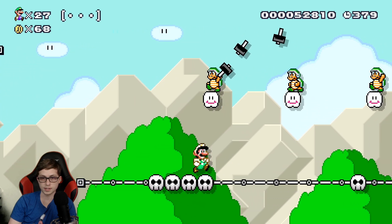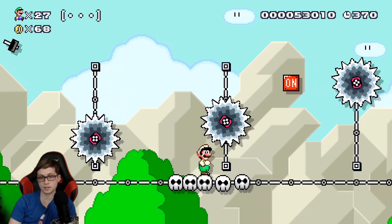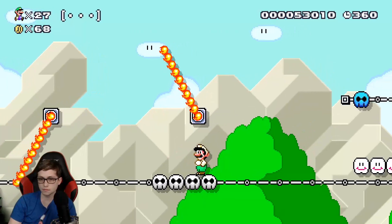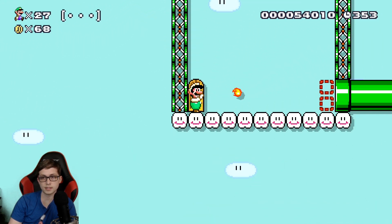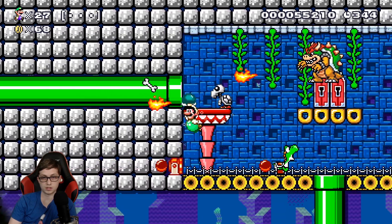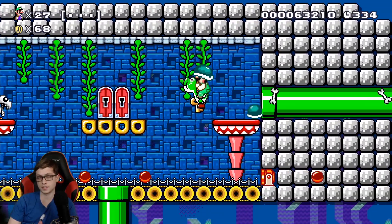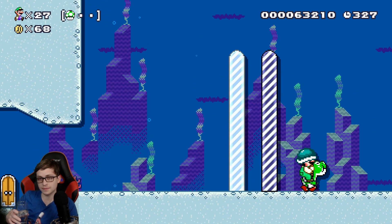We got rid of that spring, so now I can spin jump. I actually would like to have gotten rid of that. Hopefully I need to hit that. What's going on in this level? No clue what's going on anymore. That's the end. There's a bunch of random stuff — half water, half cape. I don't even know.